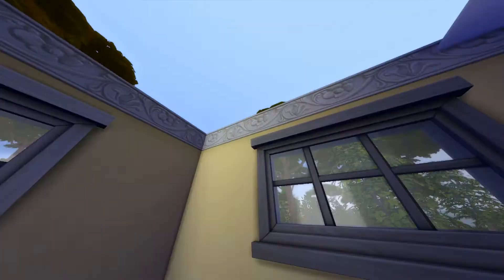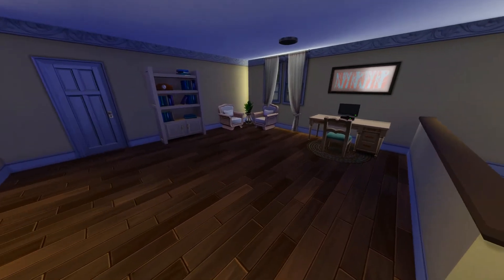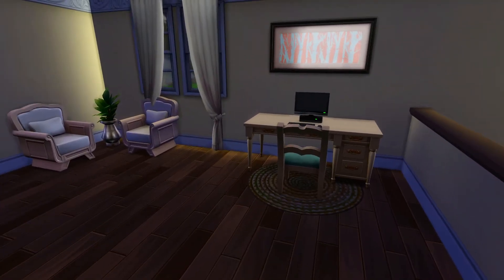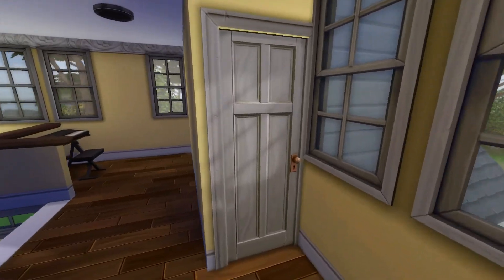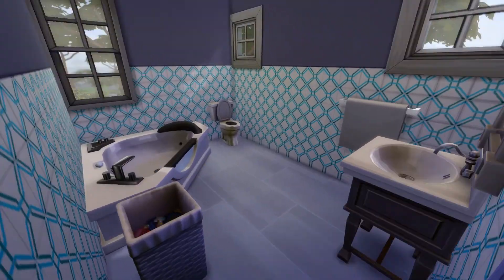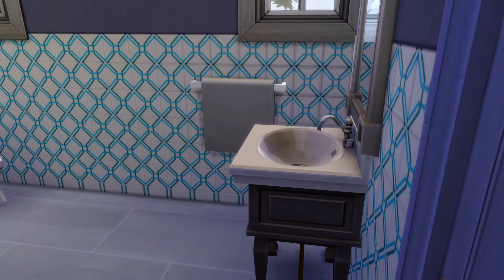Now if we go upstairs, we come to a really big open space. I don't really know what to do with it, so we have a computer — the family computer — a little reading area. In here we have a second bathroom which is a little fancier, with a big tub and toilet.